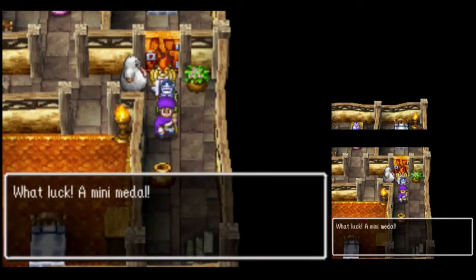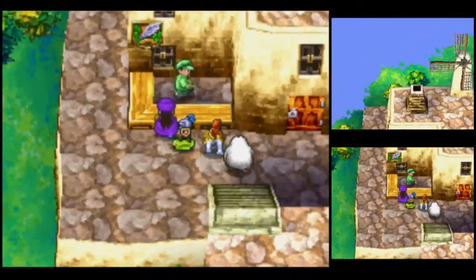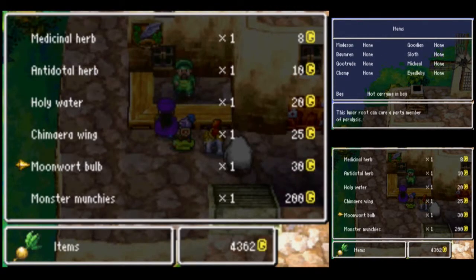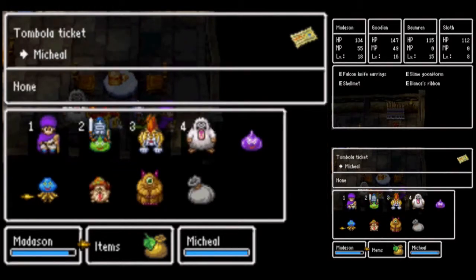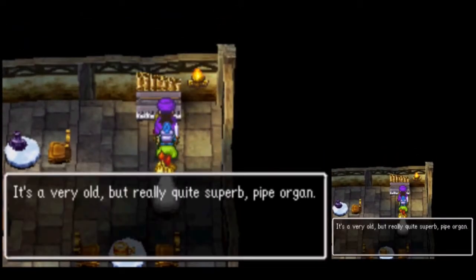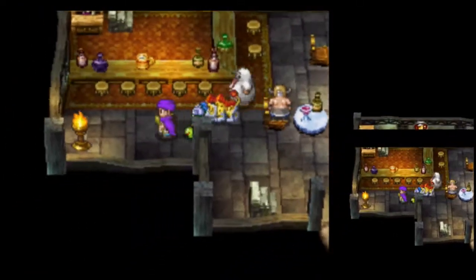This pot contains a mini-metal. We now have ten of those things. Very nice. Here is the item shop. They seem to sell the basics. This barrel contains a tombola ticket. No need to hang on to this. It's a very old but really quite superb pipe organ. Too bad we can't level up our keyboard skills like in Final Fantasy V. It doesn't look like the pub's open yet. Oh, I need a drink. You might want to lay off the stuff.